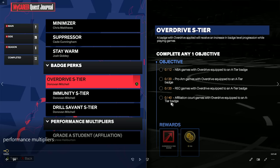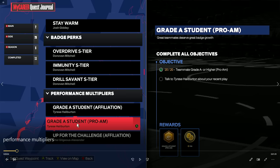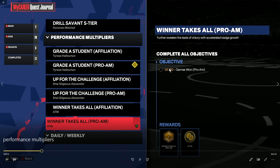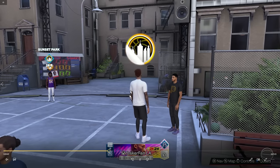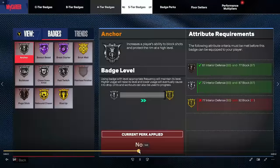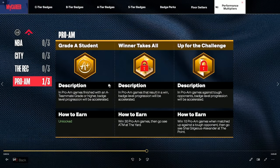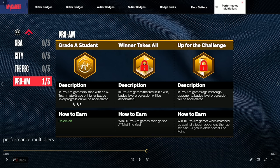I've been playing 3v3 pro-am, which also lets me progress Grade A Student — play 20 games with an A-minus teammate grade or higher and talk to Tyrese Halliburton to unlock it. I'm also close to Winner Takes All at 28 out of 30 wins. So while grinding those 20 games for Drill Savant, Overdrive, and Immunity, you're also completing Grade A Student and Winner Takes All simultaneously. These multipliers work per game mode: NBA ones work in the NBA, City ones in the city, Rec in rec, and Pro-Am ones in pro-am.